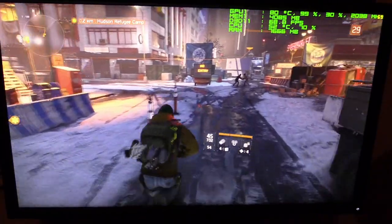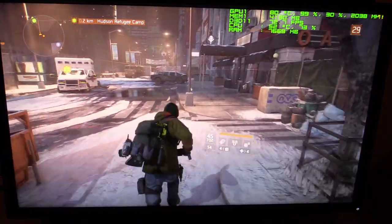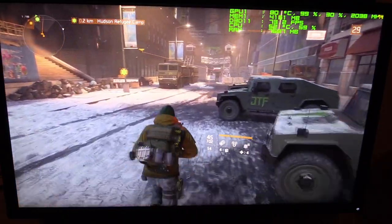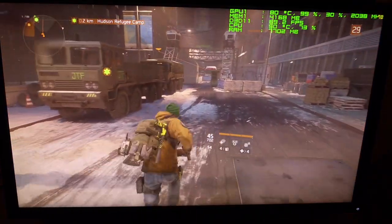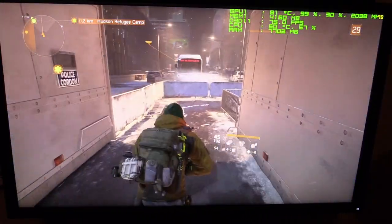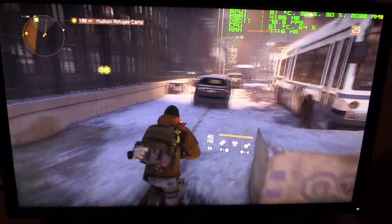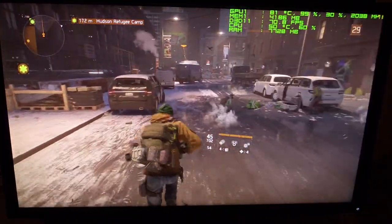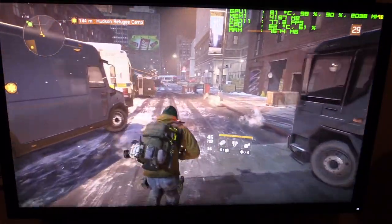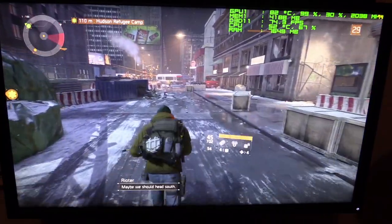We're at 2,038 and 79 degrees. 30% fan speed might be too good - we really need to try 25% again if we can, and hope the game doesn't crash, because I need to see this card get into the 80s to make that number go even lower. Maybe we just keep running. By the way, if you're scrubbing through this video trying to find the key moment and you hear me talking about Forrest Gump, you're going to be very confused. Don't scrub through my videos.